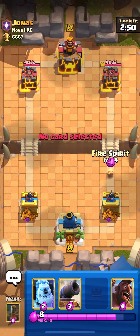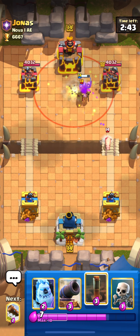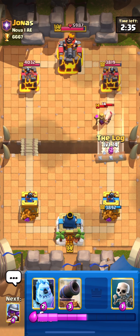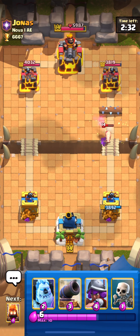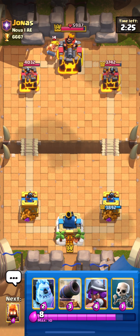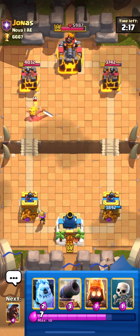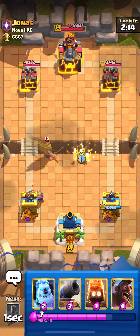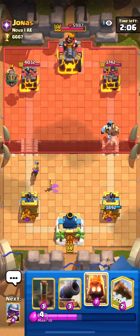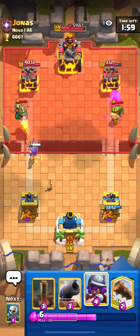I'm gonna start with fire spirit and hog right here. He has mother witch and tornado — this is an electro giant deck. Electro giant is really popular right now, I think it's the best card in the game. This 2.6 counters it really well — the cannon will defend the electro giant entirely and he has to waste lightning to kill it. It's a golden knight deck with electro giant and inferno dragon.